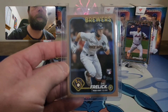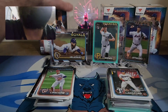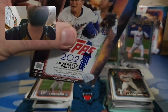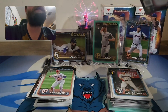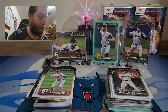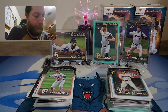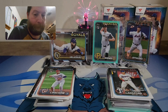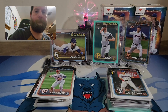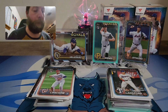Nice Sal Frelick relic on the gold — I'll take it. Too bad that wasn't a Paul Skeins. Blaster number three — come on, I want an auto or redemption. Call it into existence! Something crazy guys, let's make it happen!